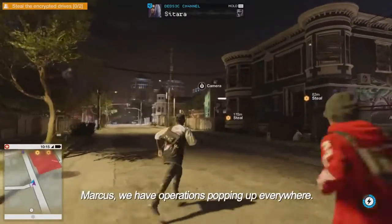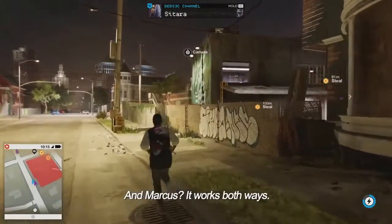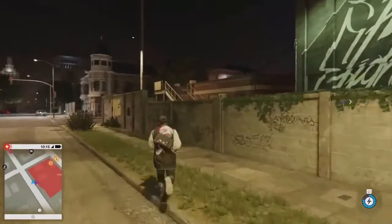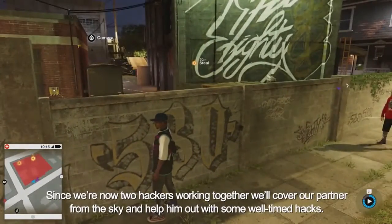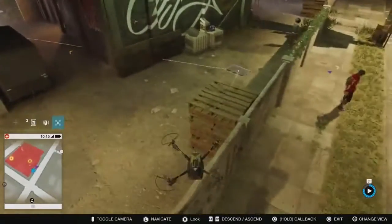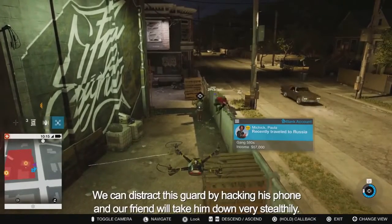Marcus, we have operations popping up everywhere. Some of them are two-hacker jobs — where you need me, I'll send you the coordinates. When you need help, fire off a call and we'll send someone your way for the assist. This area is a free approach, so we can tackle it any style we want. Since we're now two hackers working together, we'll cover our partner from the sky and help him out with some well-timed hacks. We can distract this guard by hacking his phone, and our friend will take him down very stealthily.